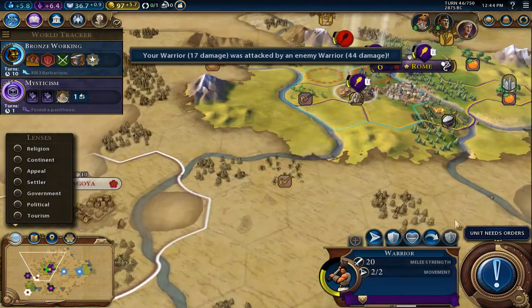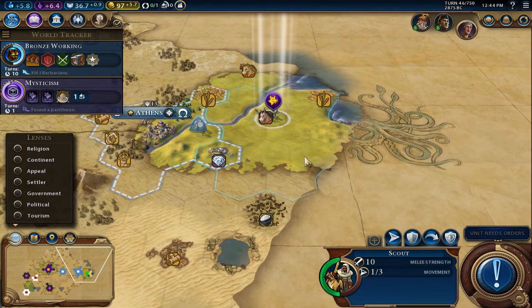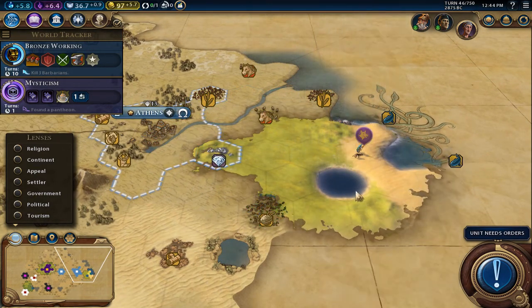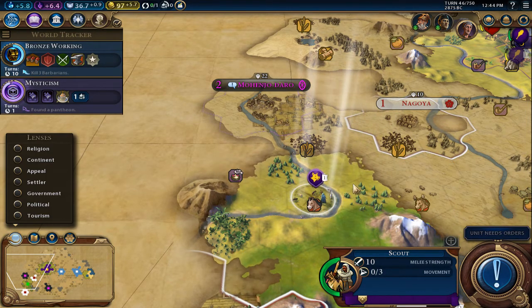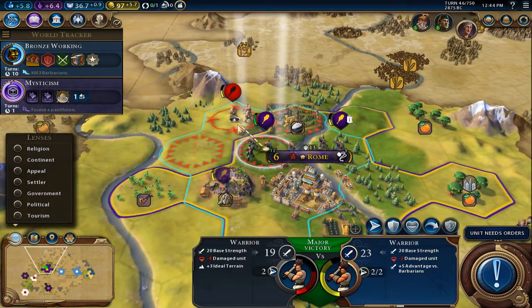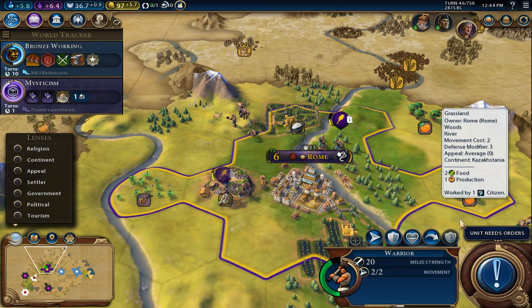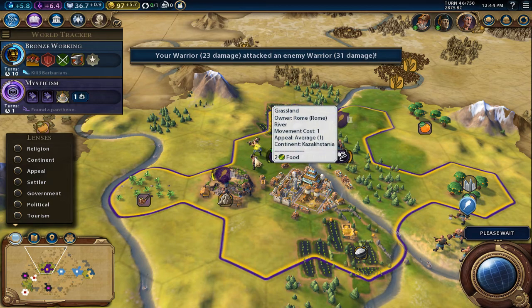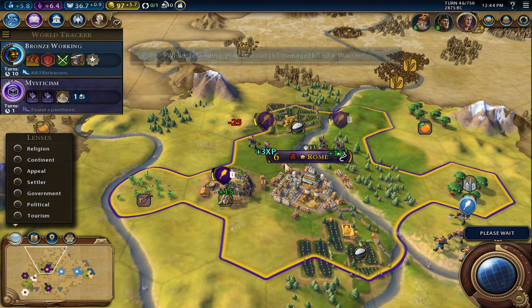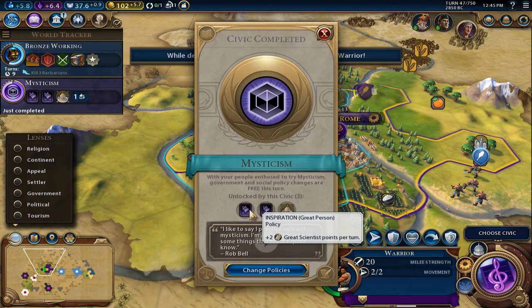We'll go bronze working just because of what's coming. Riding is on the way so we'll heal up and keep pushing. Let's get the coast scouted. We'll push to the west coast with this unit. We'll attack you, wear you down a little bit and heal you up. Greece — the die has been cast. We got an inspiration — great civic points, Oracle policy.